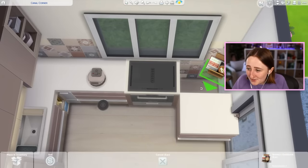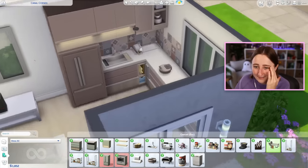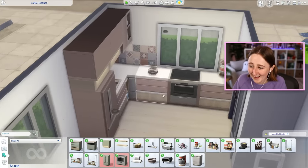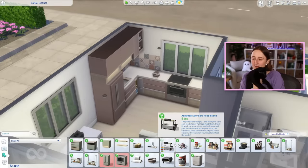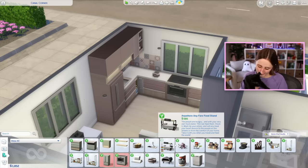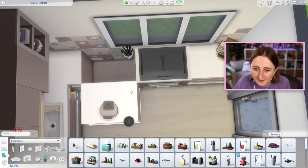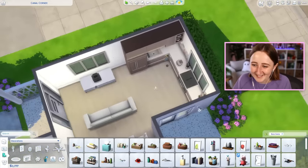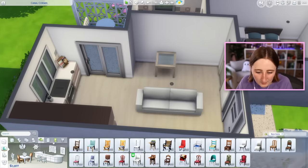This costs 185 simoleons and it's just a cookbook. That's fine, I guess — maybe the cookbook is all that I can have. We can have a cookbook and a waffle maker, and that's it. I could probably make these little utensils fit in too — those are only 75. You can tell that it's like a gourmet chef's kitchen, right? We gotta switch these chairs out for something cuter, because those look absolutely terrible.